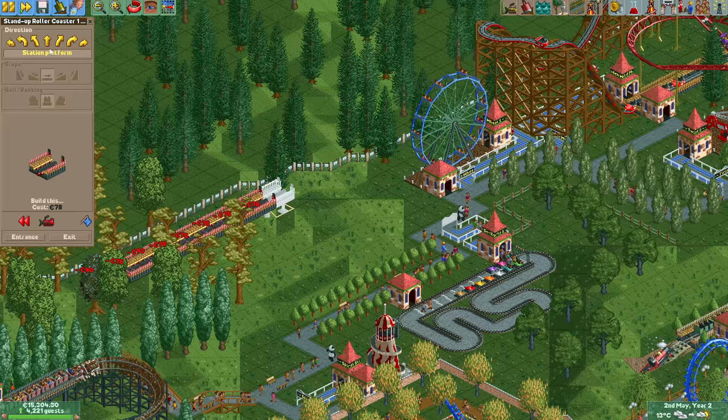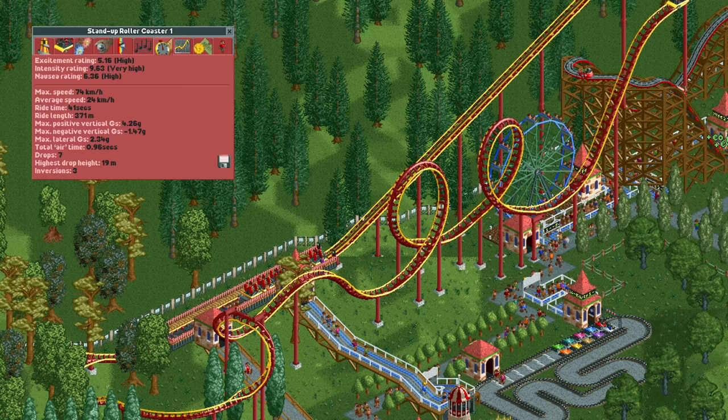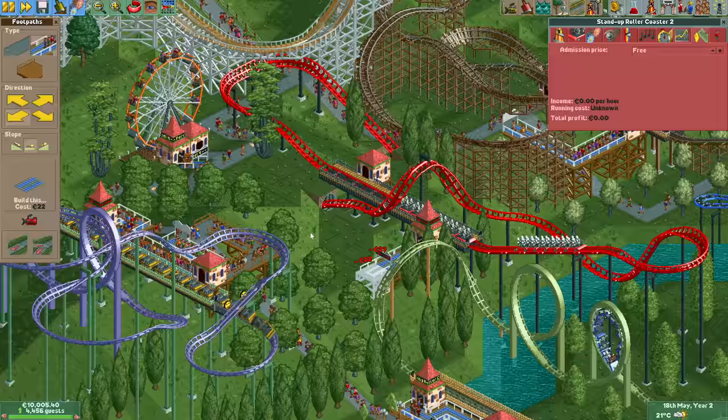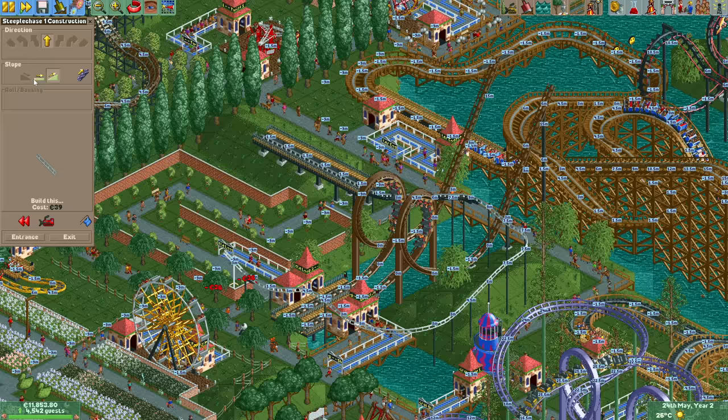At the start of May we have unlocked one of my favorite coaster types: the stand-up coaster. It has a very high intensity rating, but keeping that under control is what makes it fun and challenging. This very simple design with just two loops and a corkscrew already has over 9 intensity, so you have to be very careful — you can't build large designs, but I still love it anyway. In fact I love it so much that I'll immediately build a second one. From one of my favorite coaster types to one of my least favorite: the steeplechase. I want at least two of every coaster type so I have no choice but to build two of these as well.